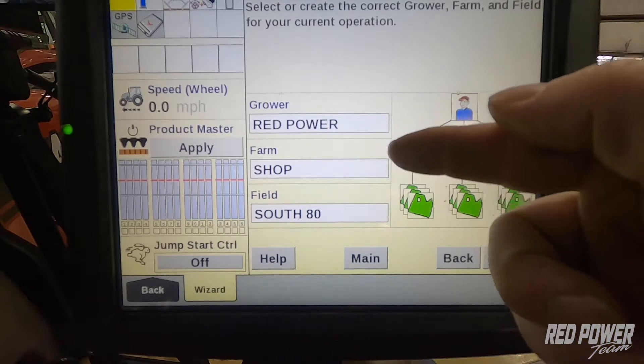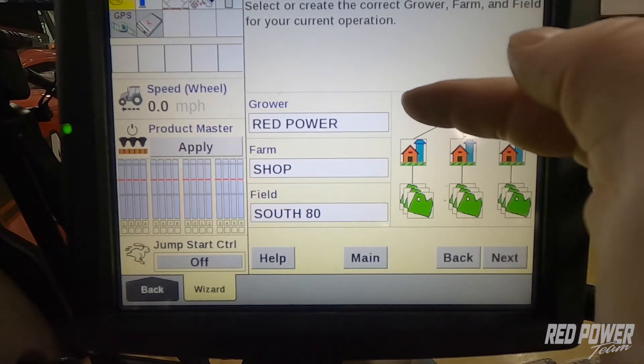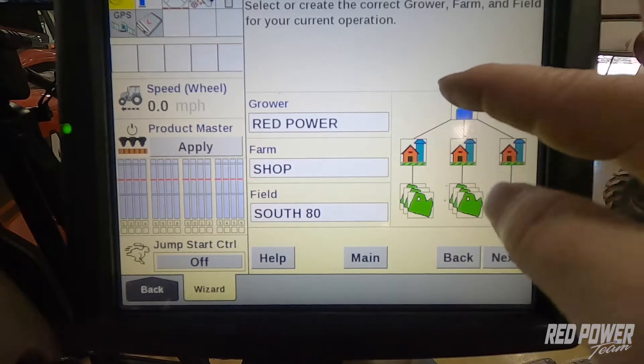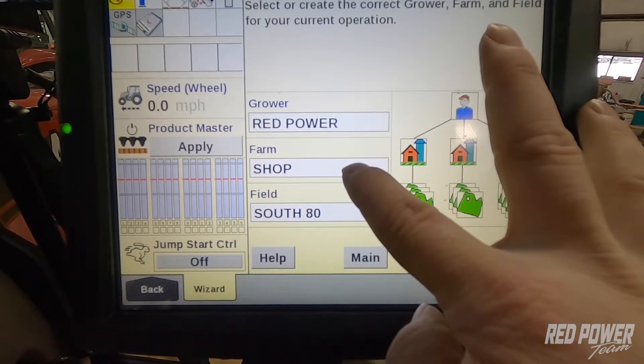Our next screen is our grower, farm, and field setup. Once we're underneath our growers, if we have multiple growers we can select a different grower. Let's pretend like we're at our farm shop.